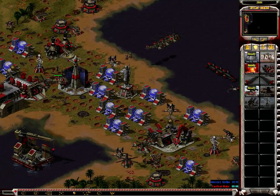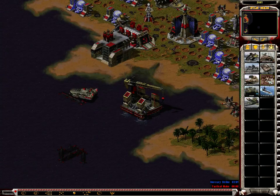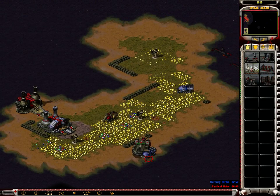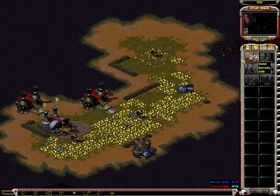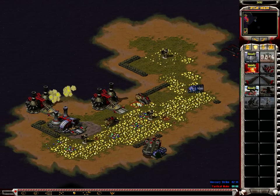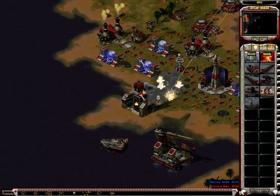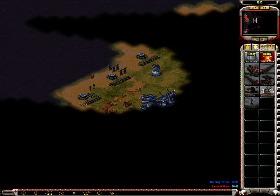I really want to have some targets for the nuke. Let's sacrifice these vultures. I lost my war factory — of course. I see Zephyrs — a lot of Zephyrs. You will be going down.